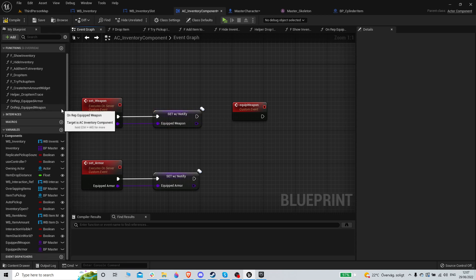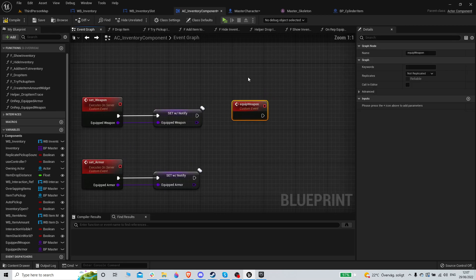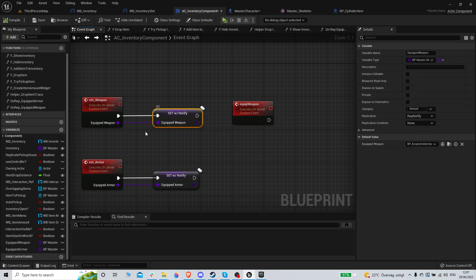I'm thinking about the most efficient way to handle this. This is probably going to need a rep notify, so it needs to run on the server first. We should probably rename this to 'holstered weapon' and then use the actual equip variable separately.